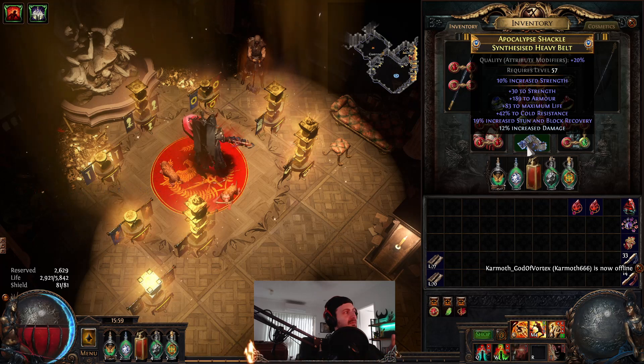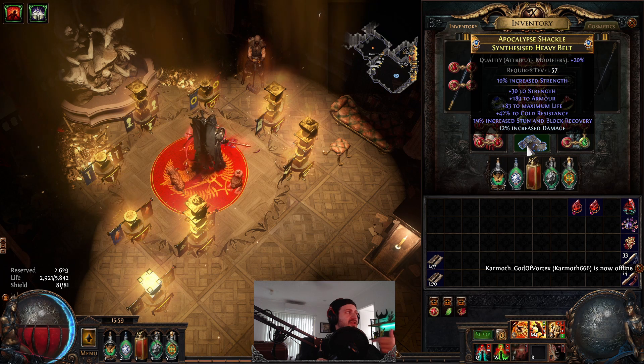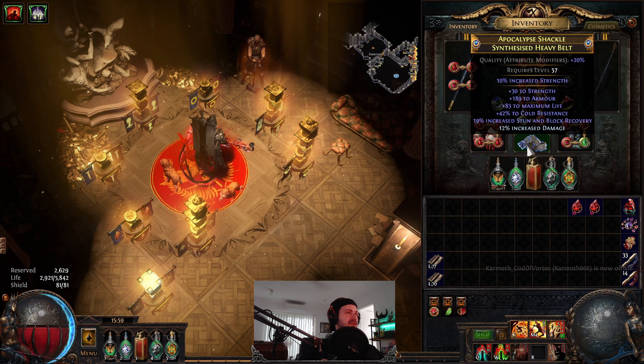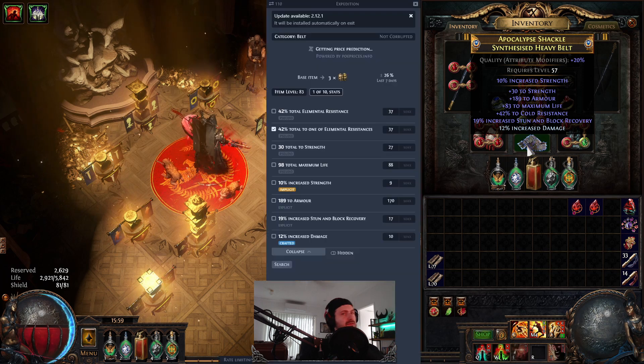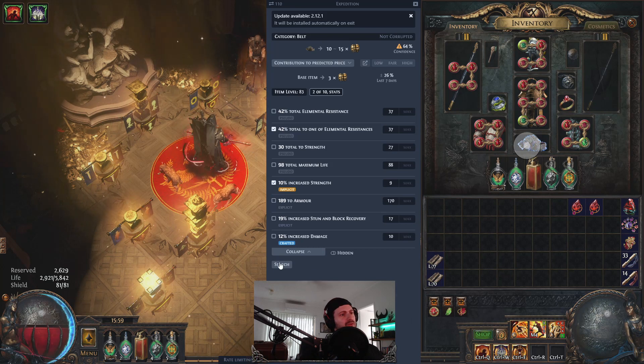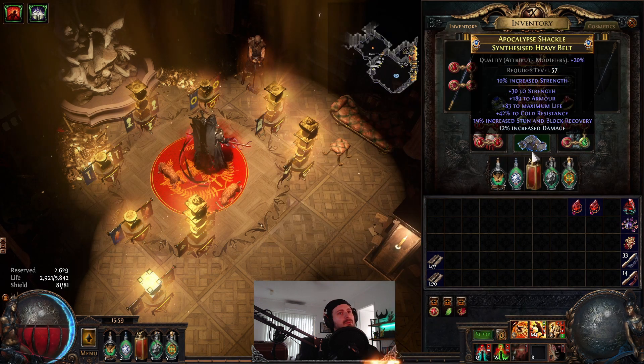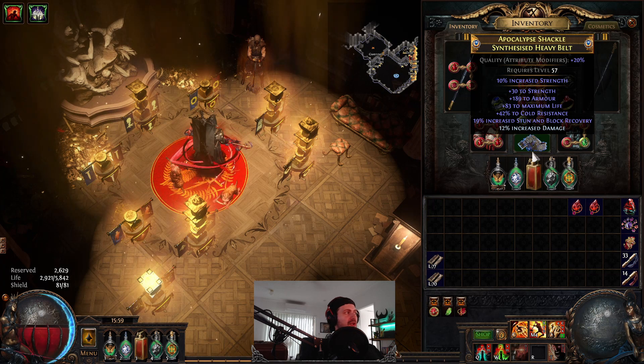Looking at the belt - this is going to be one of the worst parts of gearing. You do need a synthesized belt with a strength percentage implicit on it. You could do this with a String of Servitude, but you're going to lose resistances and life. This one in particular was about 60 to 80 chaos - anywhere up to 1 exalt depending on the rolls you get. Don't stress about this straight away, but when you start looking at getting into higher damage numbers, this is where you want to be.